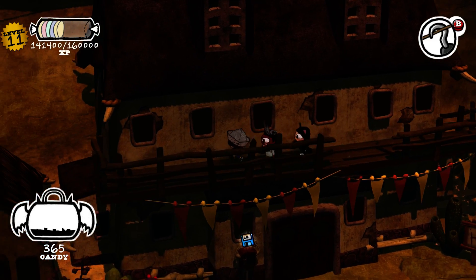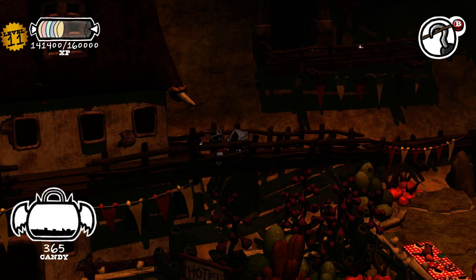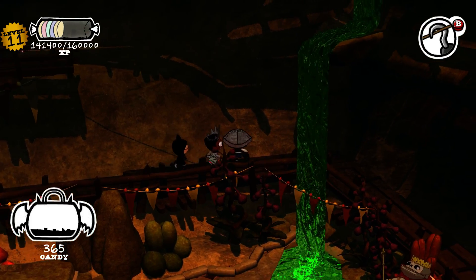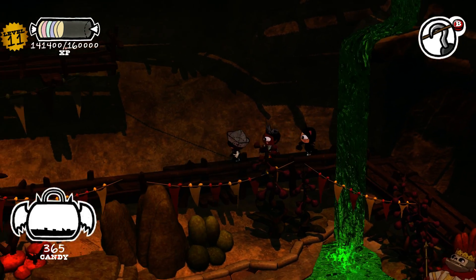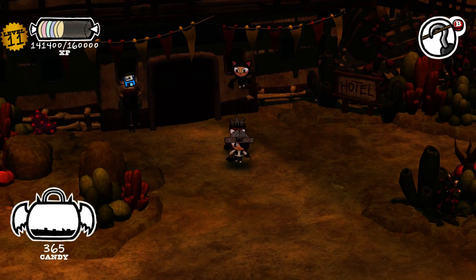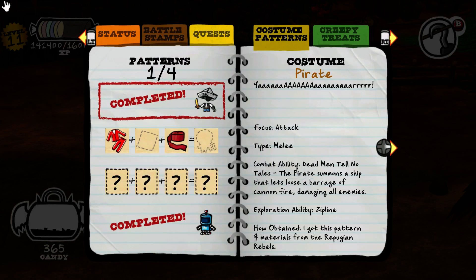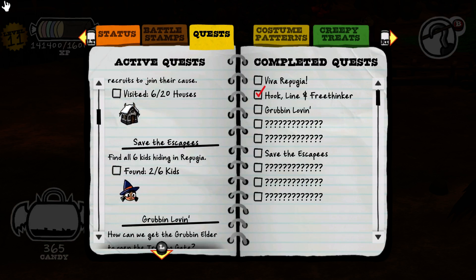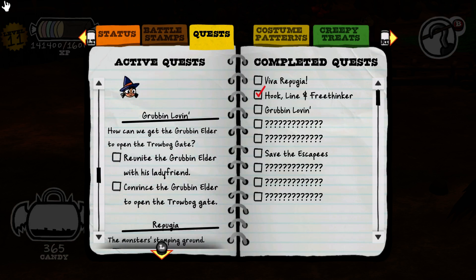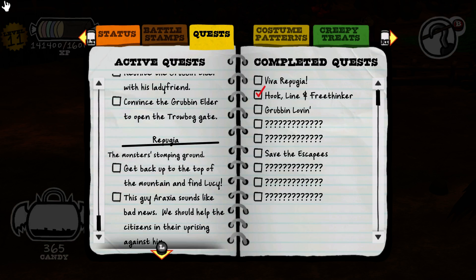I guess I can jump down that way and then get higher up somehow. I'm not really sure what I'm even doing. Visited 6 of 20 houses, found 2 of 6 kids. Objectives: unite the elder with his friends, and convince the group and elder to open the trouble gate.